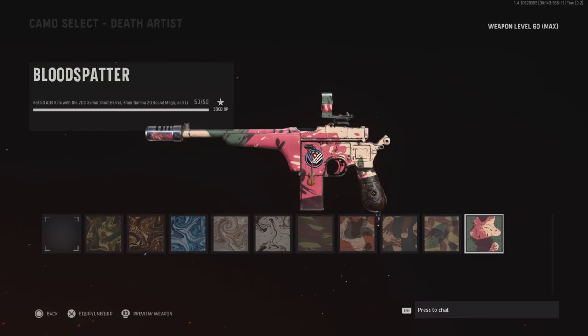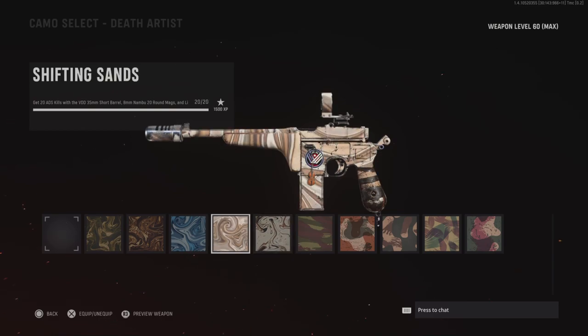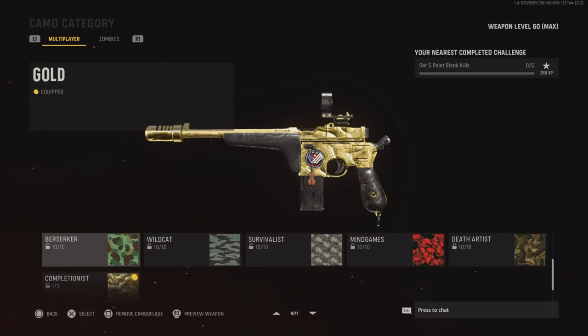Next up is Def Artist — get 50 ADS kills with the VDD 35 short barrel, 9mm Nambu 20-round mags, and lightweight trigger. Pretty simple — add those three attachments plus whatever other attachments you like, then just ADS with them. That covers all the camo challenges.